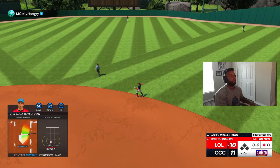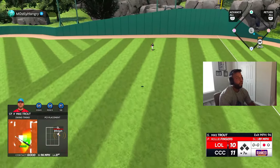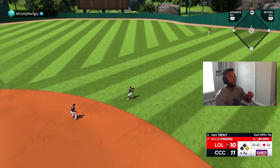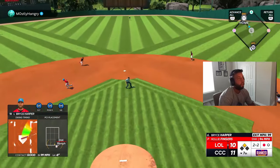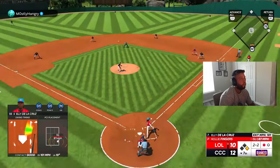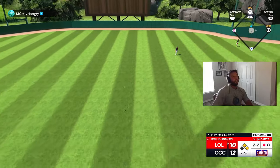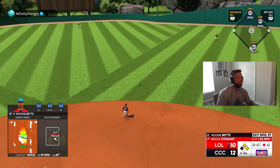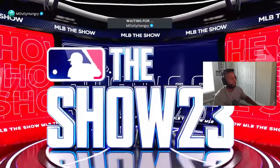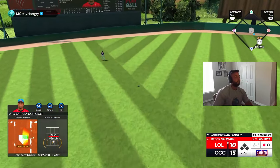Come on, damn it! Good swing, get off the wall at least. One out double — should have been back-to-back doubles. Attaboy — 12-10! I gotta stay, I gotta stay. Mookie let's go baby — 15-10! I should have an out this inning, I should be up 16-10. Didn't miss that one though — 16-10, let's go! Attaboy Santander, get through the hole, thank you — keep rolling.